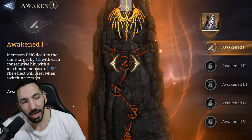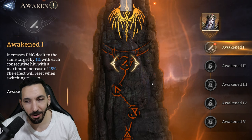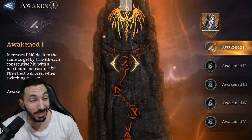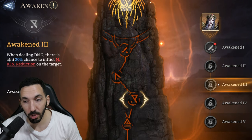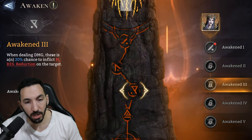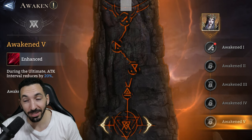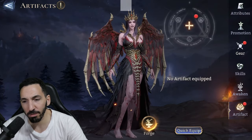In terms of awakenings — I always glance at these but getting even one extra copy is difficult, imagine getting five. A1 increases damage to the same target by 1% for each consecutive hit, up to a 15% boost — this resets. Further awakenings add crit damage, and when dealing damage there's a 20% chance to apply magic resist reduction, rage regen. Then A5 reduces attack interval by 20% — the A5 is just super strong.